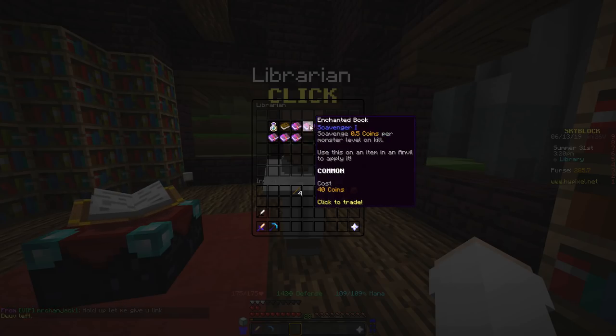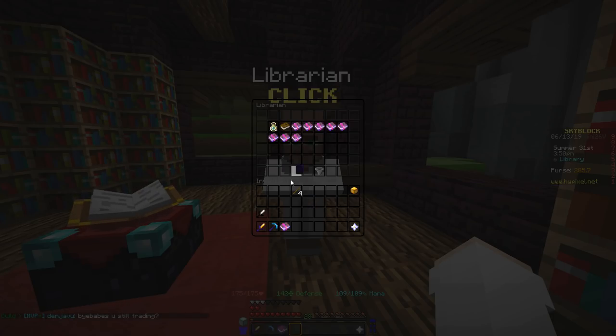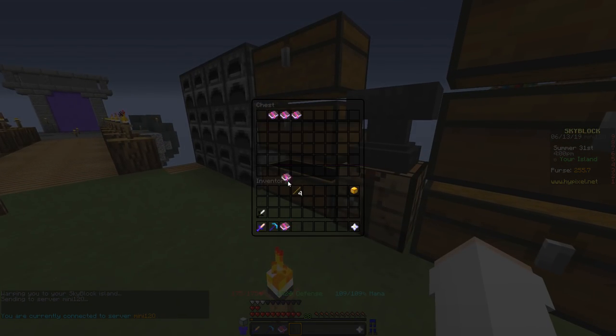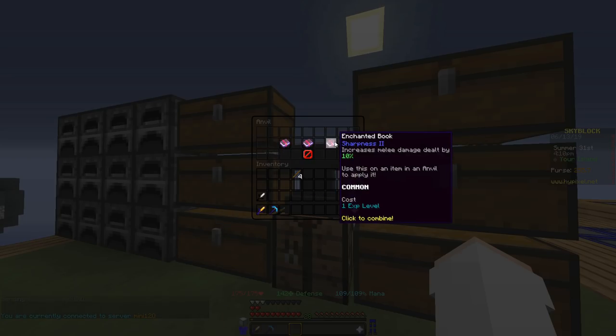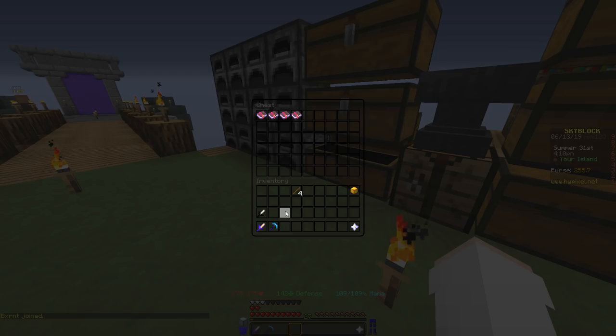I combined them with an anvil and was able to put Protection 5 on my chest plate. Another thing that's going to be necessary here is a lot of XP, so you can buy some XP bottles here, or if you have the crafting recipe unlocked you can make them, or you could just grind for XP in the mines. I'm going to buy a Sharpness book here, combine it with one I already have at home. You open the anvil, put both Sharpness 1 books together, and you get Sharpness 2 - it cost me one level to combine them.